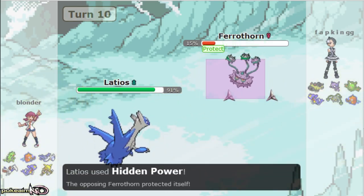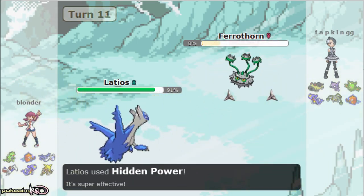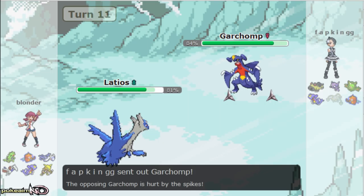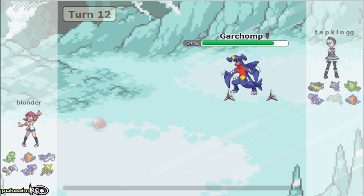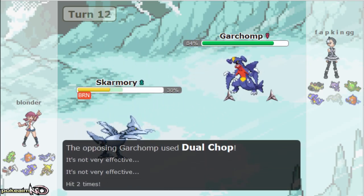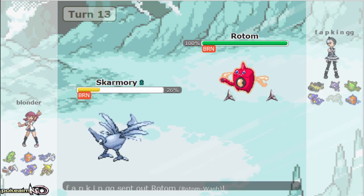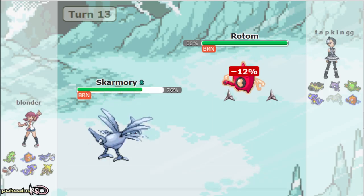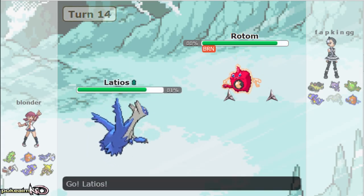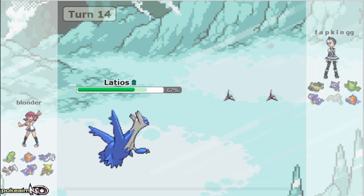Spikes would knock out Ferrothorn, so I go for a third HP Fire and we're able to knock out the Ferrothorn. I have no reason to over-predict right here at all — his only mon that threatens me is Garchomp, which I'm thinking is Choice Scarf. The good thing is my Skarmory can actually take two outrages at the range it's at. I'm going to tank the dual chop and go for the roost right here. If he locked himself into outrage, I have Ice Beam on Tyranitar to revenge kill anyway. I roost up on the Rotom switch and go right back out into my Latios.